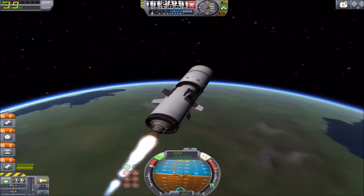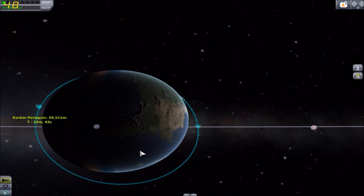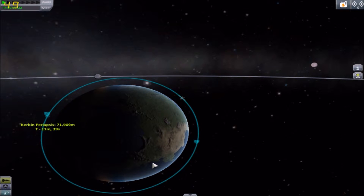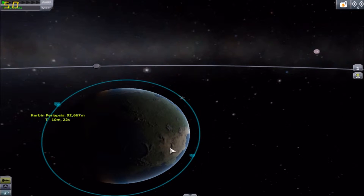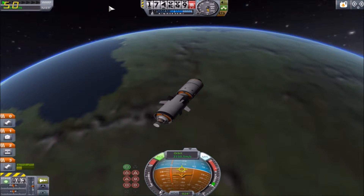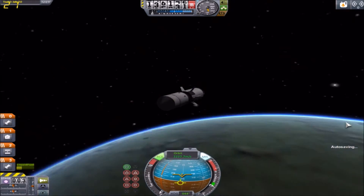But we don't want to go too high. There we go. Now this needs to be a bit higher — there. This is the lowest point: 60,000. And cut the engines. There we go, excellent — we are in orbit. Now we just need to go round the whole orbit to check that it's okay.